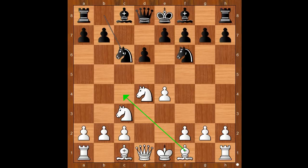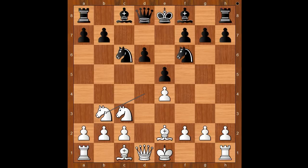Bishop to g5 and bishop to c4 are the two most played moves. Rajabov played bishop to e2, going for the Bolesowski variation. e5, attacking the knight, knight to b3. Black has a backward pawn on d6,